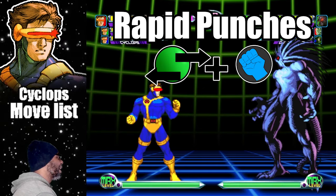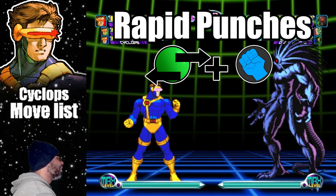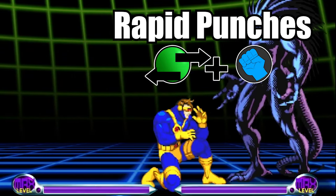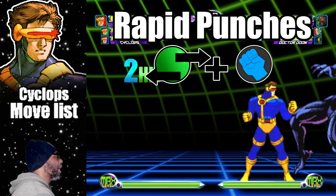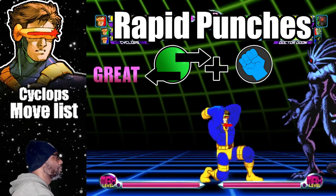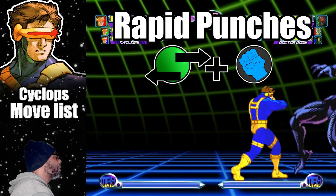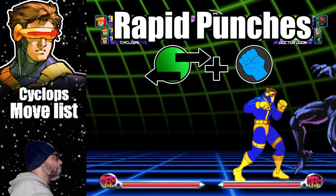The next move is called Rapid Punches. Cyclops will unleash a flurry of attacks for 6 hits. To do this move, charge back for 2 seconds and press forward and any punch button. To get all 6 hits you have to mash on the attack buttons. Also, make sure you are fairly close when performing the move. The Rapid Punches are a nice rush attack, and it's great to see he still has this move from X-Men Children of the Atom.